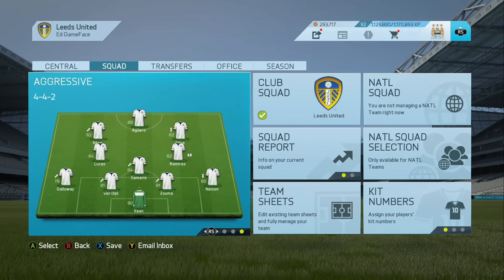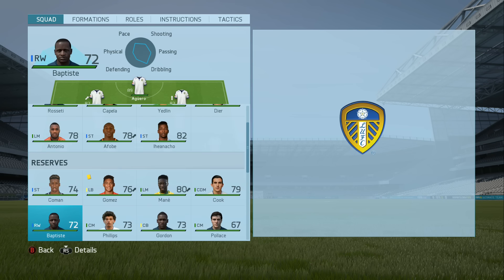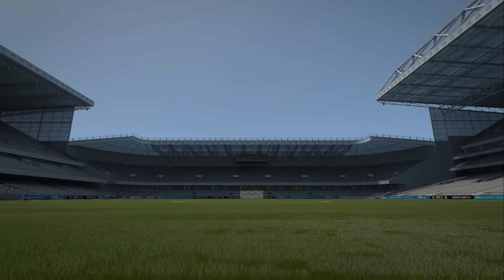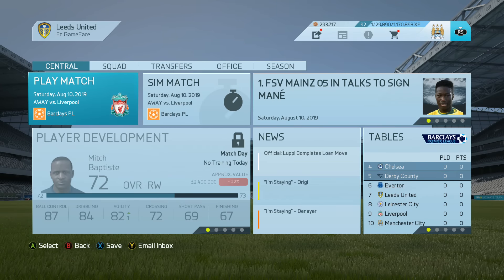This is the team I'm going to be playing with for the match — the opening day of the season against Liverpool, an away match. Very strong team, probably what you'd expect. Aguero's first match, Lucas's first match as well. Very strong defence and bench too. Mane misses out, Cook misses out because of his role in the Ian Taylor deal. Eric Dyer is no longer in the starting XI.